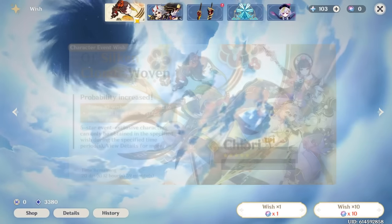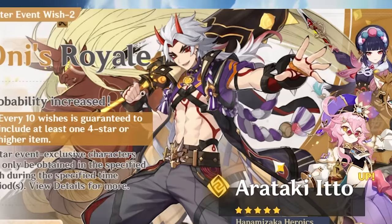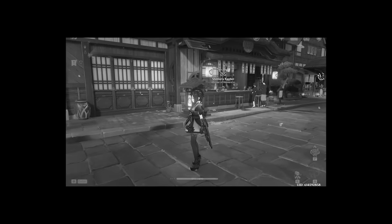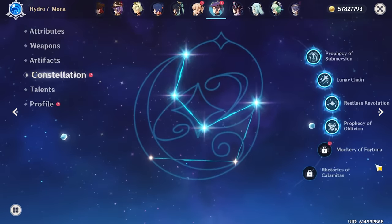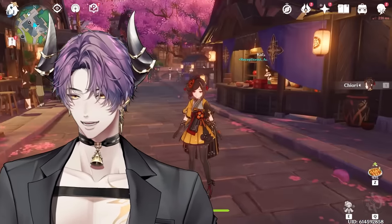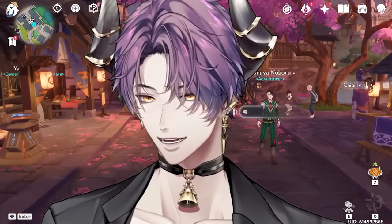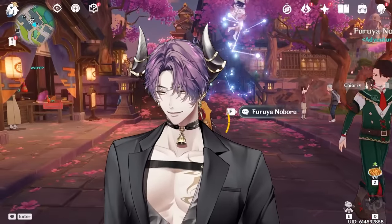I've taken her back home to Inazuma. I recently just pulled her — I didn't have either her or Ito. I'm maybe one pull away from Ito. I lost my 50/50, which is rough. But looking at it glass half full, Mona is now constellation 6 — my first five-star that's c6, not counting Traveler.